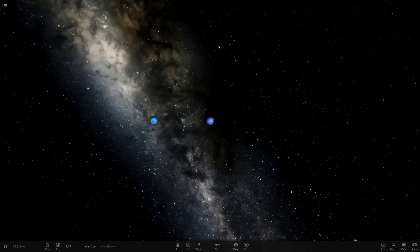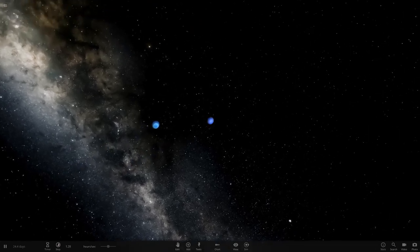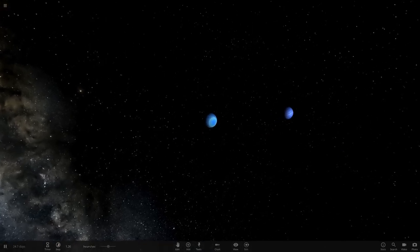Hello everyone and welcome back to another Universe Sandbox 2 video. Today we're doing another episode of Object Texture Review. If you missed last episode, we did Saturn, and a lot of you had similar thoughts about the green on some of the moons there. But yeah, today we're doing the remaining objects in the solar system — all of the outer solar system, like Uranus, Neptune, Pluto, and Charon. So without further ado, I'll get straight into it.